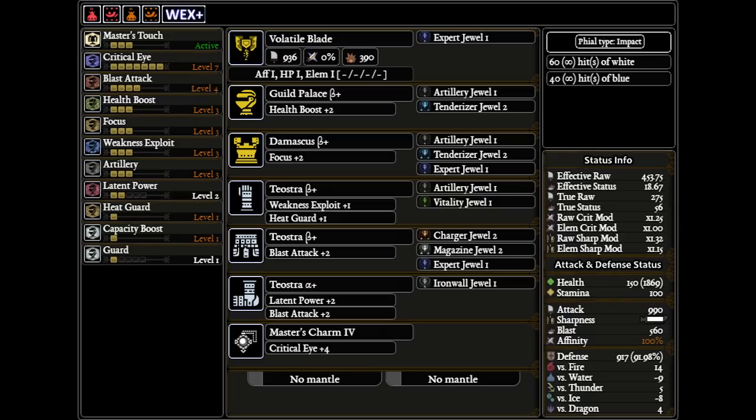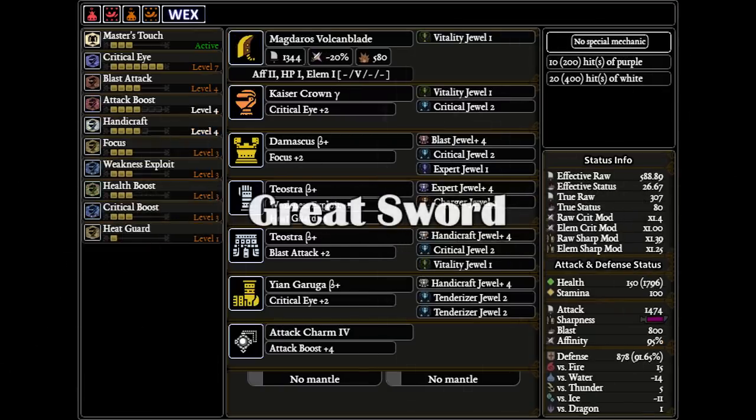Safi has such terrible hit zones that you'll deal almost no melee damage with Charge Blade — most of the damage will come from phials and poison or blast. The Safi Greatsword is your best option since it has almost the same raw as Acidic Glavenus but also free blast, which easily out-damages Acidic Glavenus. The build has just enough sharpness to reach purple, and with Master's Touch that's 200 hits of purple since we only reach 95% affinity. If you use health augment you go full affinity mods. Yes, the build has one High Rank part — Safi Gamma armor is the only way to make this build work.